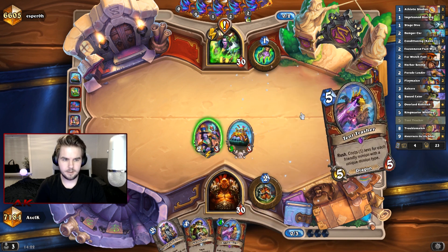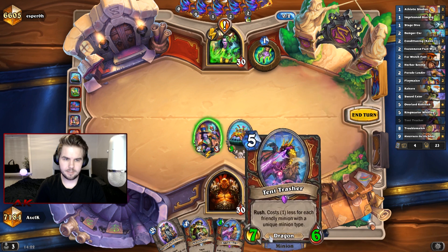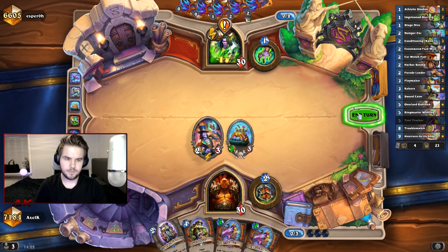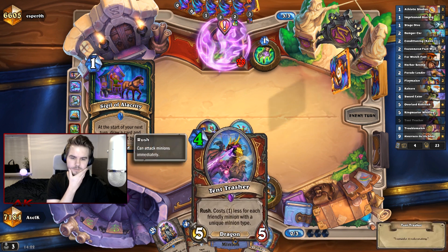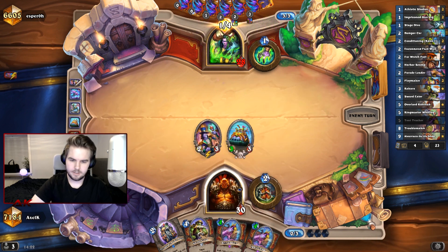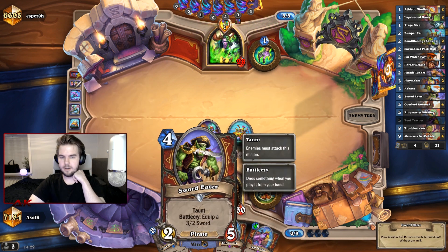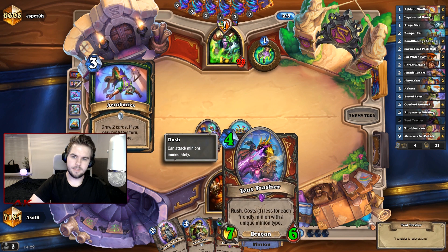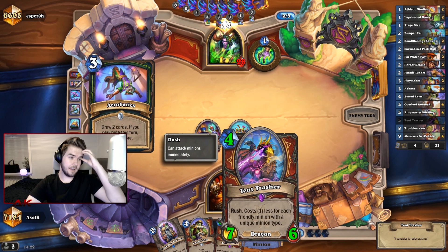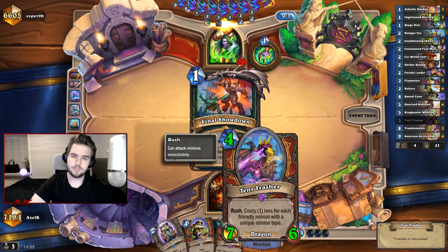Like a huge Tent Thrasher coming down next turn - it's gonna buff his attack, which is really good, so we can go even crazier. Or we could just go for the Sword Eater to get that sword online and start punching him in the face. This Tent Thrasher could be good to save in hand just to deal with Brutes.